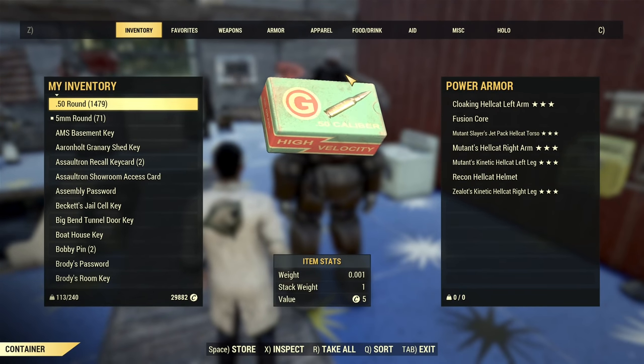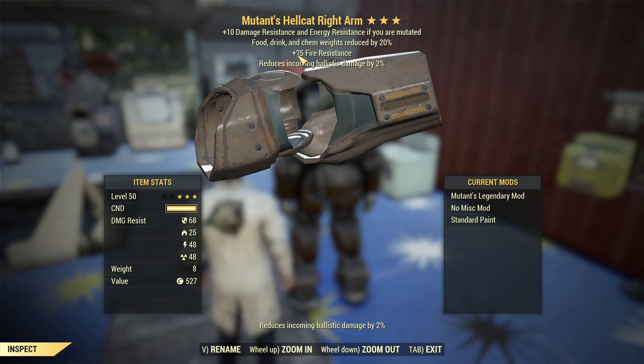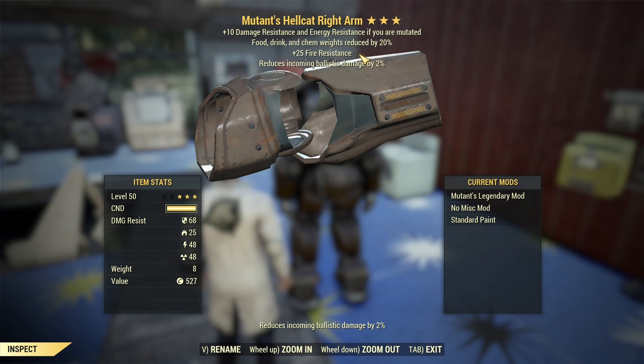About the power armor: what's important is the second star. You want a mix of Increased Action Point Refresh Speed — at least one piece with AP refresh speed is enough — and two pieces with fire resistance. The first star and third star don't matter at all. If RNG gives you poison resistance instead, just swap the legendary perk from poison resistance to fire resistance and run with that.